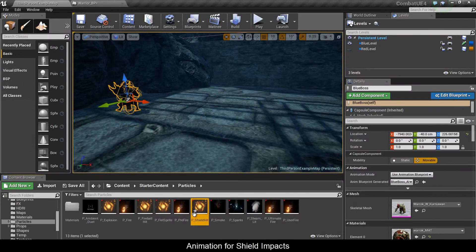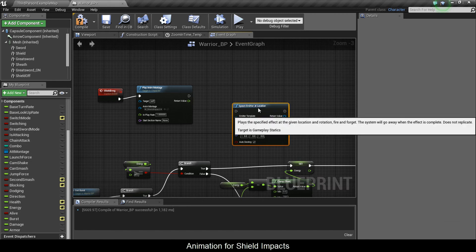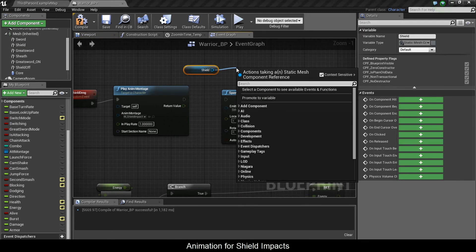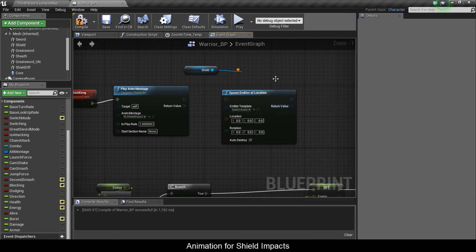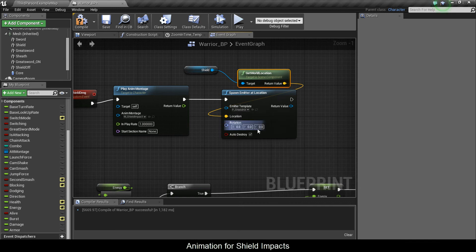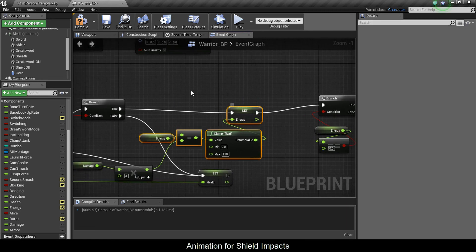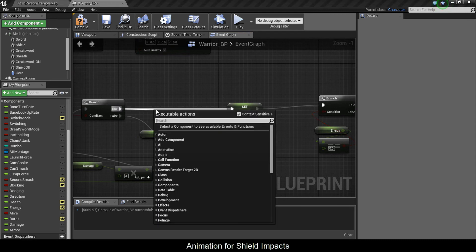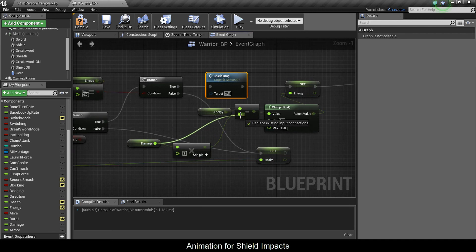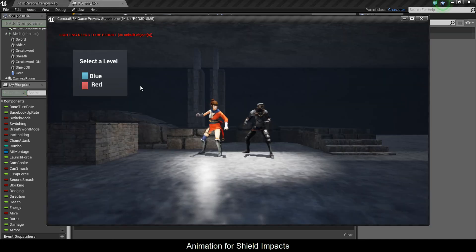Next, in warrior blueprint, I'm going to spawn emitter at location and go get my shield. I'm going to get world location, plug it into location, connect these two together, and type in shield — I have my shield hit particle. So I'm going to call this event right when I'm about to subtract the energy. I'll call it shield dmg. My damage is still pretty high, so I'm just going to connect damage indirectly.